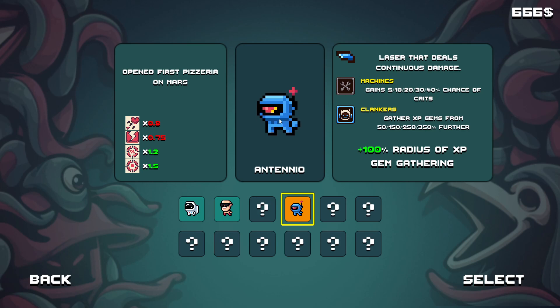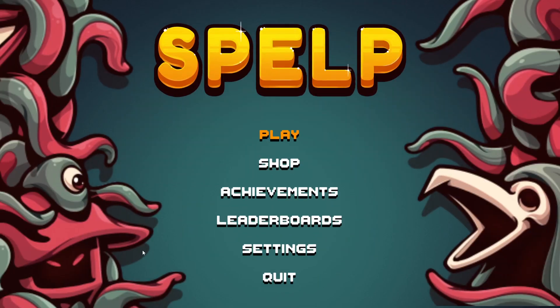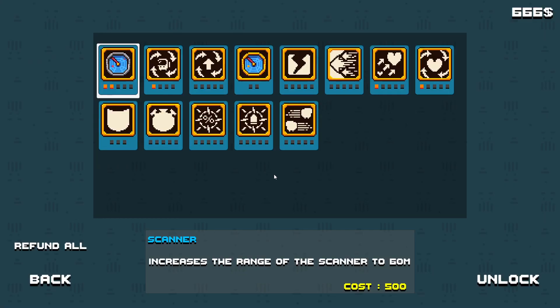Clankers — gathers XP gems from further away, does laser machines. A little robot buddy with a higher chance of crits. You'd think with 12 people here there'd be at least five of each type — five machines in order to actually achieve the robot team bonus. That's gonna take quite some doing, putting five robots together. Maybe it's possible, maybe not. Anyway, this has been a Let's Give It A Go of Spelp — a very very good game. I'm looking forward to seeing it developed further and playing a lot more of it.